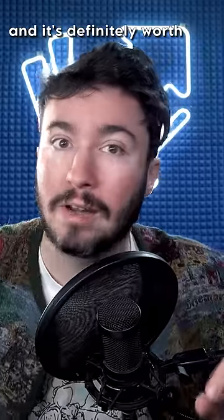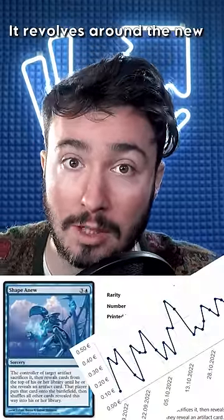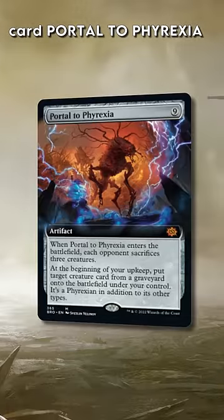There's a new two-card combo in Brother's War, and it's definitely worth looking into while Shape Anew is still only 25 cents on Card Market. It revolves around the new card, Portal to Phyrexia.